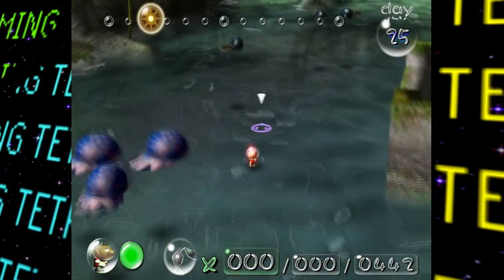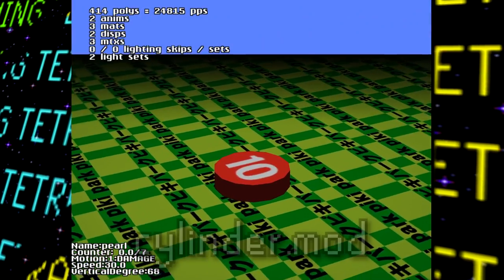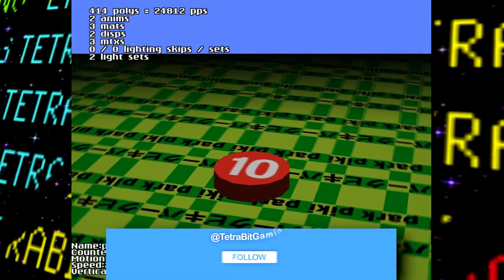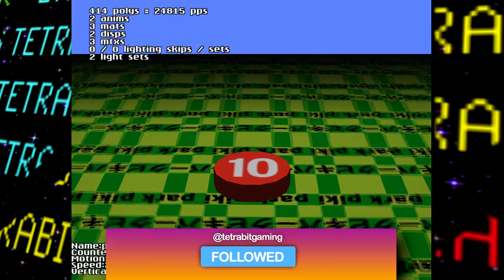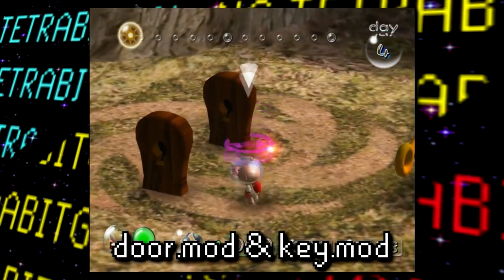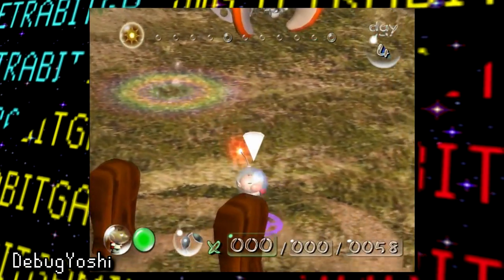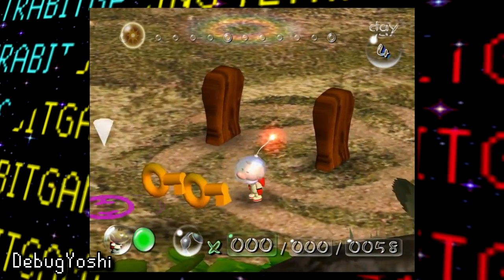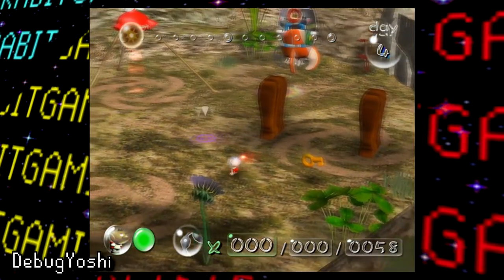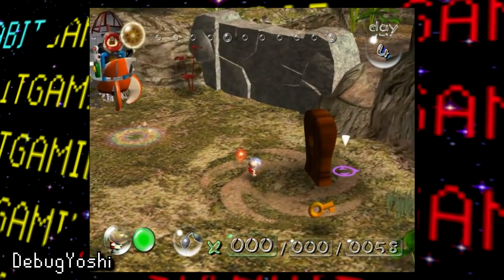Moving on to the third dimension, Pikmin also has a few unused models. First up is this guy, known just as Cylinder, and this just appears to be an early placeholder version of the 10 pellet. I was actually able to swap this model in and view it in the game using the debug model viewer, which we'll come back to later in this video. Then next are models Key and Door, which as you'd expect are exactly what they sound like — the key is used to unlock the door — and surprisingly the functionality for it is also still intact, as seen in footage by debug Yoshi. Basically, bringing a key to a door will cause it to squish down into the ground, but for whatever reason this mechanic was shelved.